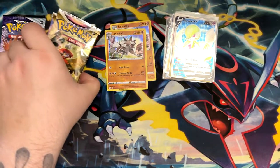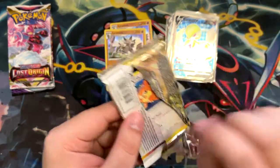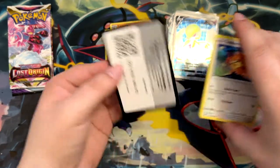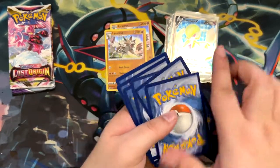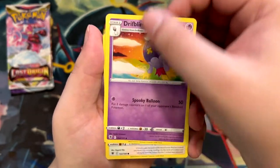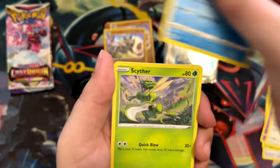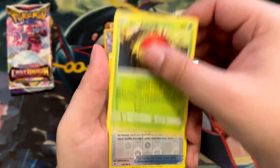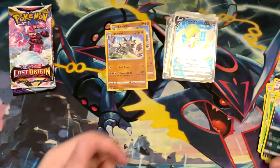They've shown a few Scarlet and Violet cards — I think a Lucario EX. They might have shown the two legendaries for their respective games. There's the code card for Astral Radiance. Unidentified Fossil, Voltorb, Energy Lotto, and a non-holographic Overqwil. We'll see how the competitive scene gets mixed up by the new EX Pokémon.